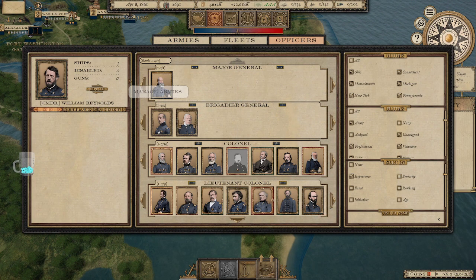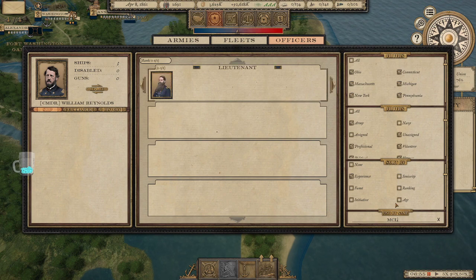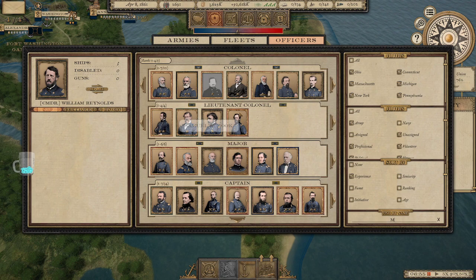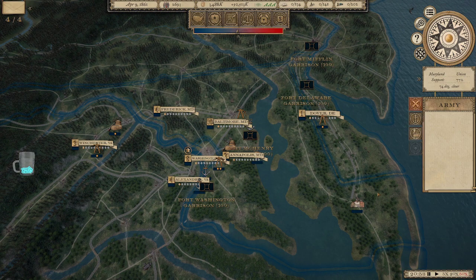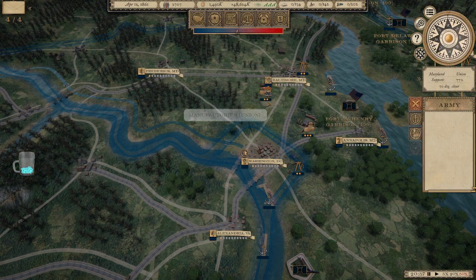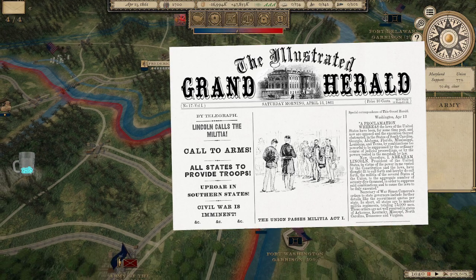In the officers panel you can pick different officers — for example select Grant. In 1861 no one's really heard of him yet, but he's got fairly decent fame, decent initiative, okay leadership, good administration, and okay cunning which gets better over time — I believe due to combat experience or historical reasons. Lee is always a really good commander, McClellan is always a very good trainer, and Grant is pretty good as well. These stats go up or down over time and it'll be up to you to keep an eye on them.